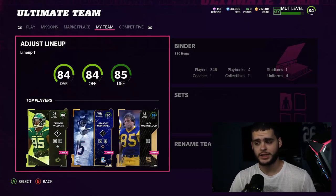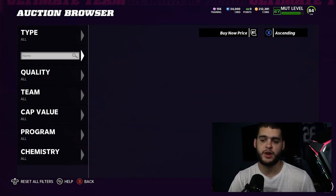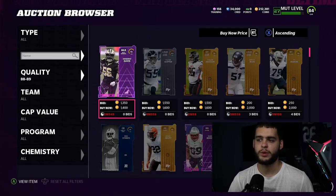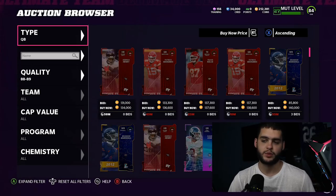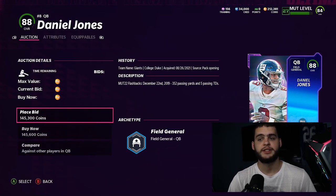Let's head over to the auction block and start with quarterback. A lot of people may be surprised by this quarterback choice if you haven't been following MUT Twitter. Danny Dimes — Daniel Jones — is the best quarterback in Madden 22. I've played with a few quarterbacks already and I think he's the best one.